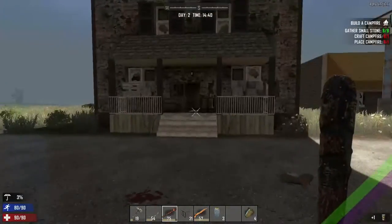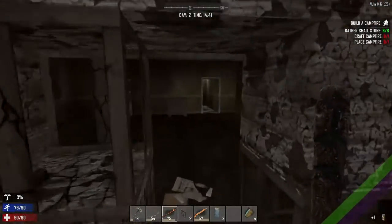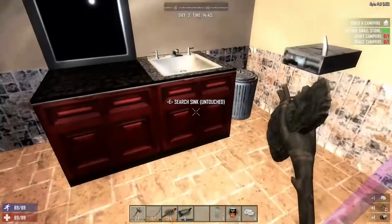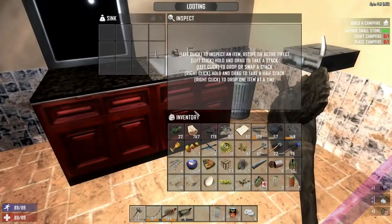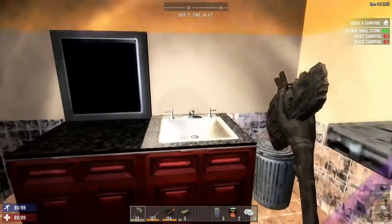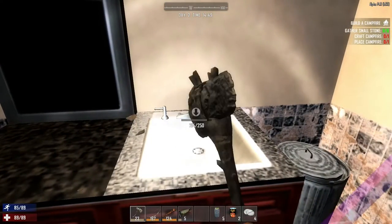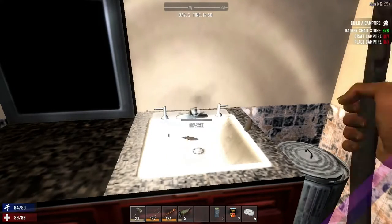I'm going to get a can of miso soup for my troubles. Miso soup. Do I want to raid this place? Where do we normally find bookshelves? In the smaller houses, not in a place like this. Well, to be fair, all the houses have bookshelves.